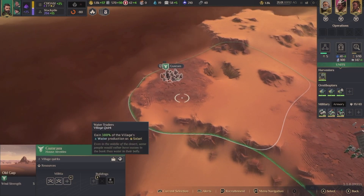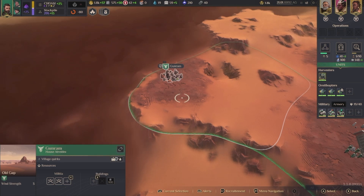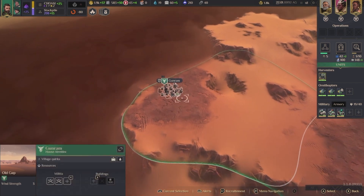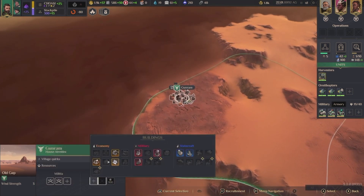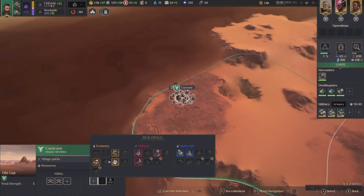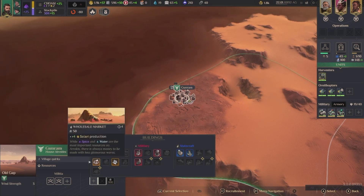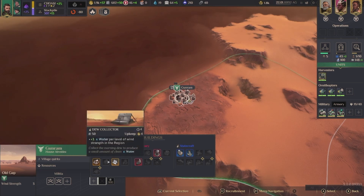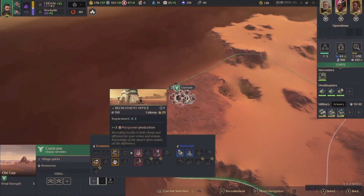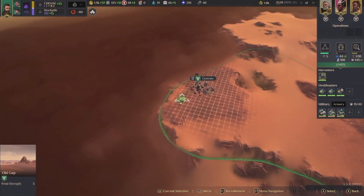Gain 100% of the village's water production as solari — 20% production when the village has at least one of each type of building. So this could be four, or I could do water and that would be three — not that great. But that could be a nice way to have water. I think right now we want to do knowledge.